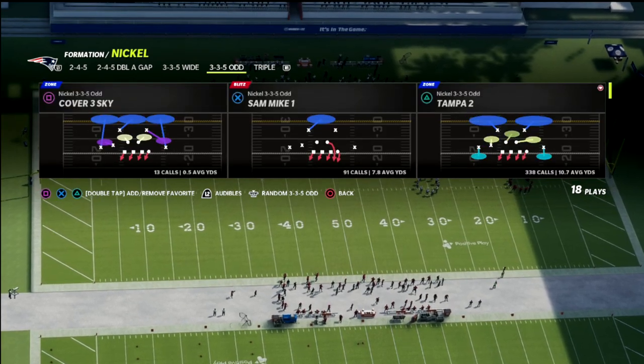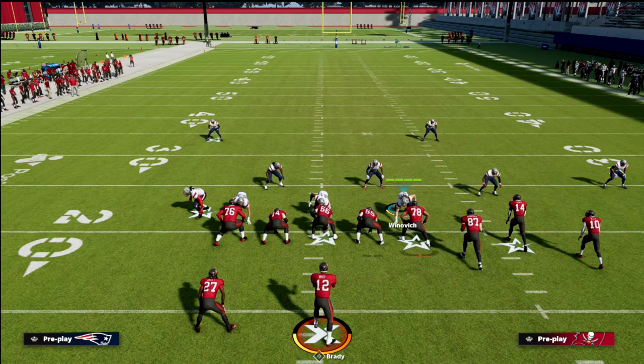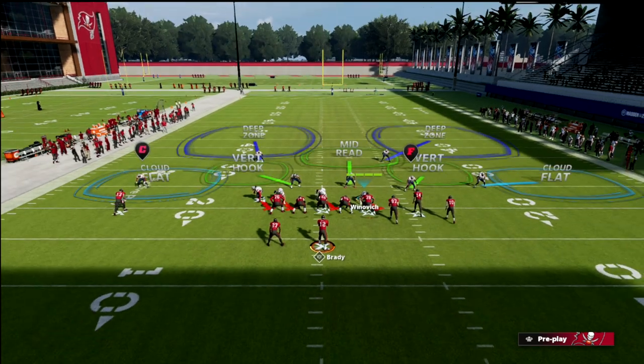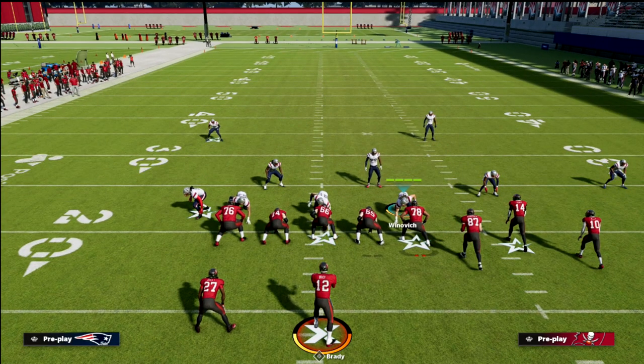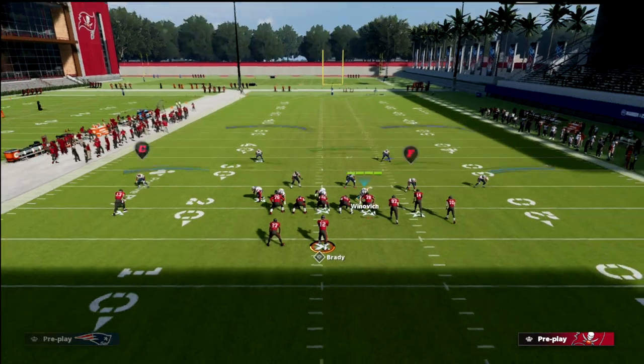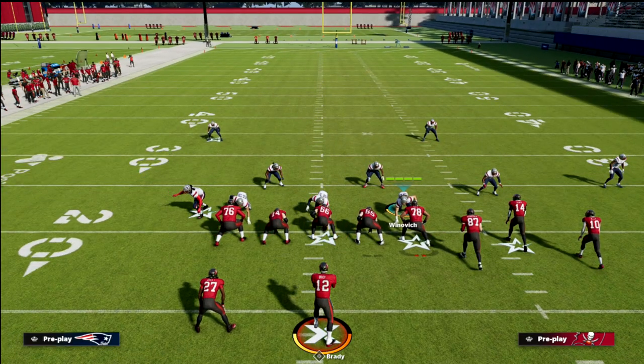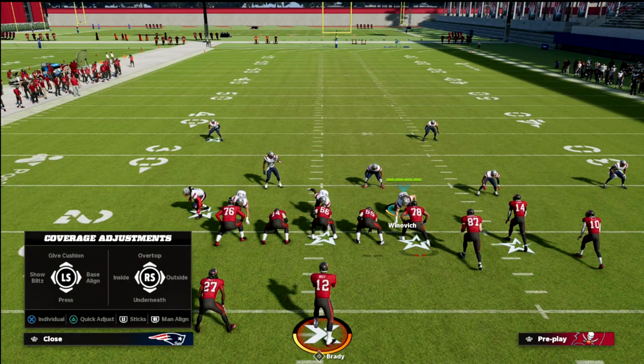We're going to come out and play Tampa 2. The most important thing is the zone concept — the vertical hook is the most important zone in Madden 22, and Tampa 2 gives you two vertical hooks. We have those two vertical hooks and the clouds. We want to shade down our vertical hooks to help them play those in routes, wheels, and underneath routes.